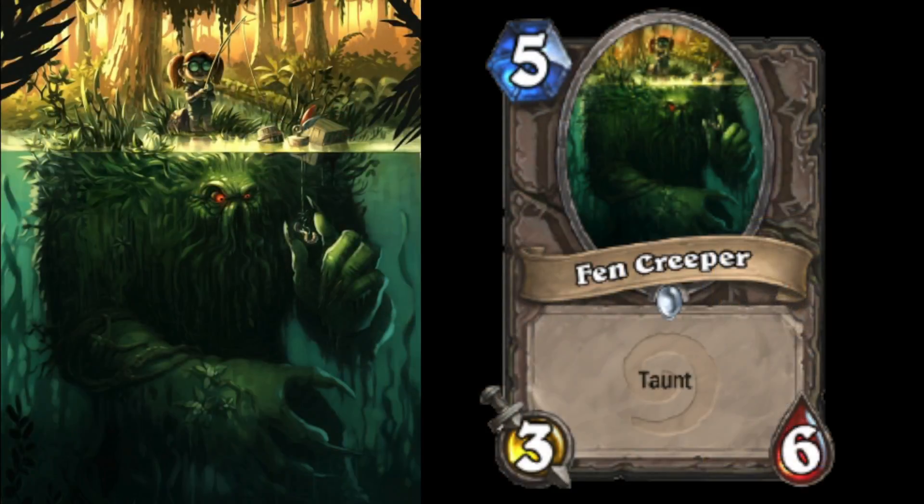The card art from Fam Creeper is one of my favorites. I really like the contrast from blue to green and then the yellow from the light. Also the story this card art tells is pretty nice — the girl sitting on the Fam Creeper fishing and not knowing what's beneath her. Also this Fam Creeper using the man as bait is pretty funny.